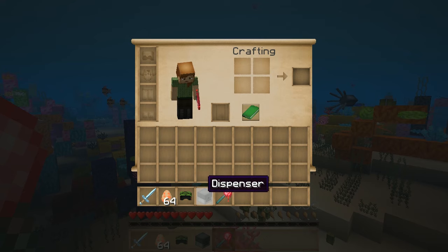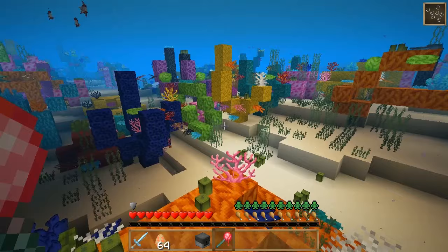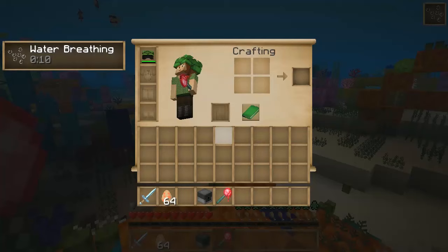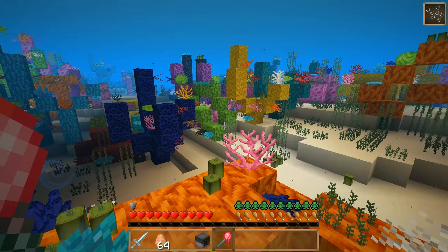Hello and welcome to Upgrade Aquatic. You can see I'm running out of breathing there. So if I put this turtle helmet on, one of the cool things it does is it gives you water breathing at the expense of durability on the turtle shell.